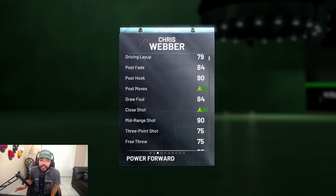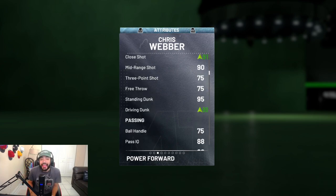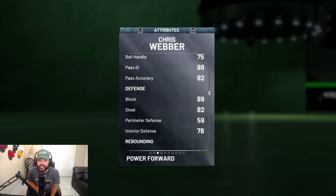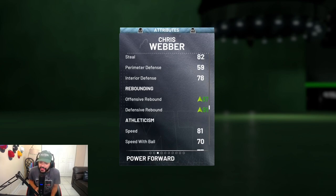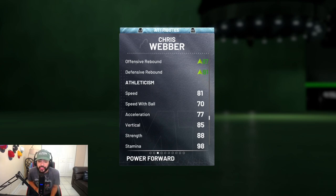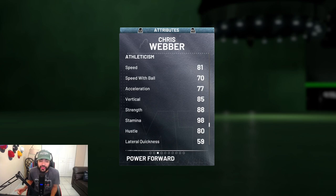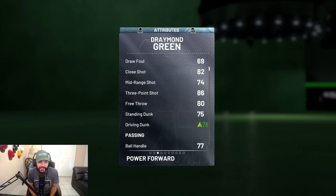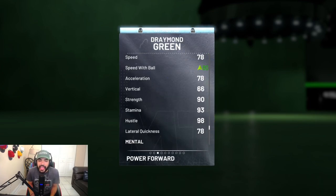He's a 94 with the shoe, 91 with the shoe, 90 mid-range, 75 three-ball which is very usable, 88 driving dunk with the shoe. He's really nice — 82 steal, which is good on the big, 89 block rating. The rebounding is fire too: 87 offensive, 91 defensive rebounding. The speed for a big — 81 speed, 70 speed with ball — is actually pretty good. He's not gonna get bullied, he's got 88 strength, 98 stamina, 85 vertical. Lateral quickness is still suspect — none of these bigs right now in the game have good lateral quickness. Draymond Green's is like a 78 and it's really not that good.